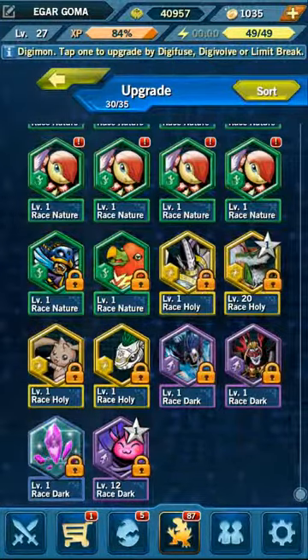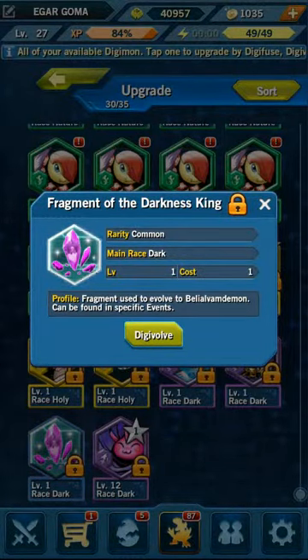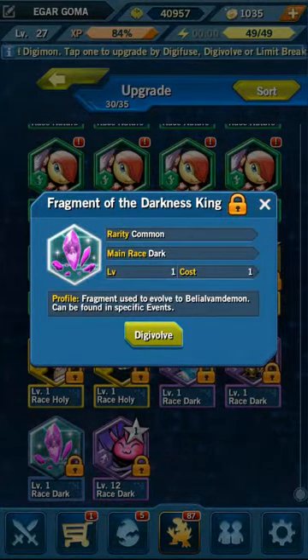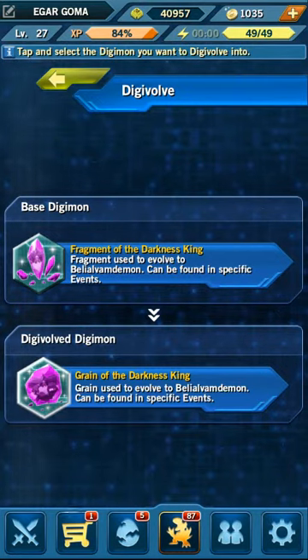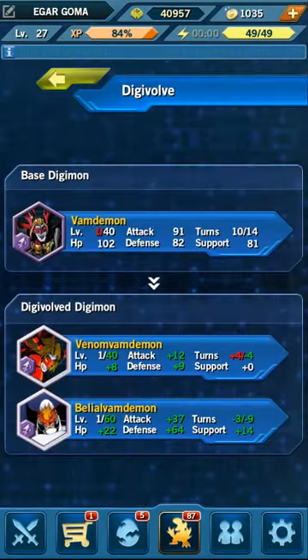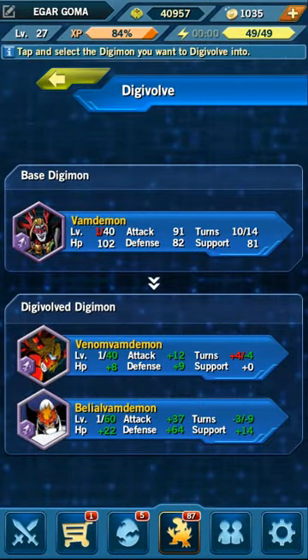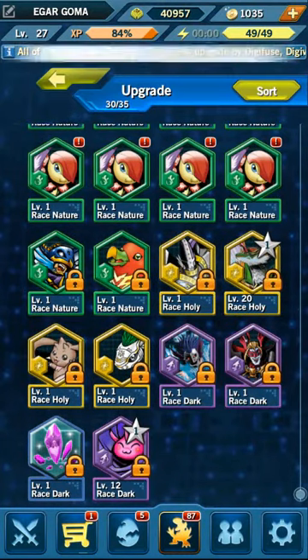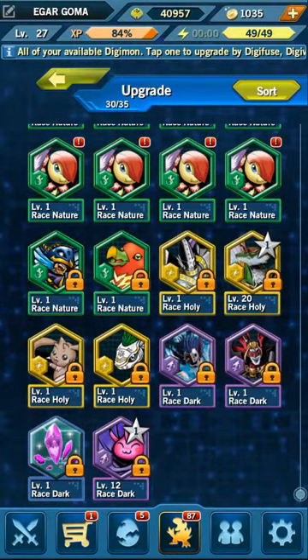He drops this item called a Fragment of Darkness. You need to combine five of these to turn it into a Grain of Darkness, which you need so you can evolve into the next form. Basically you collect those so that when you evolve him into the final form you use those to transcend him into something else. I wish I had started this account earlier — I would have definitely beaten it and shown you guys.